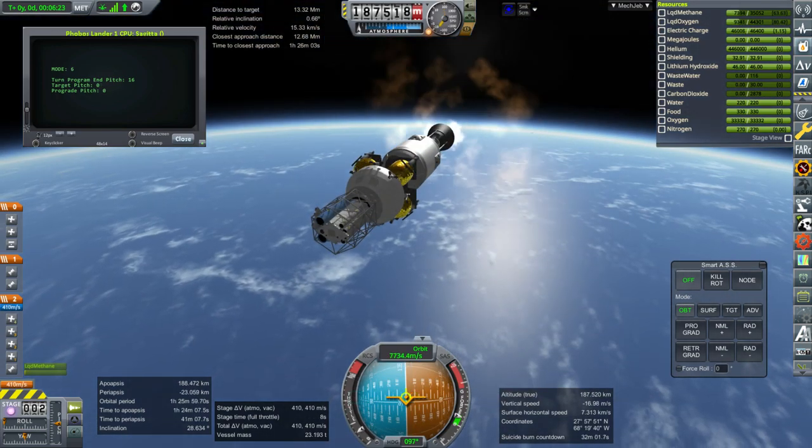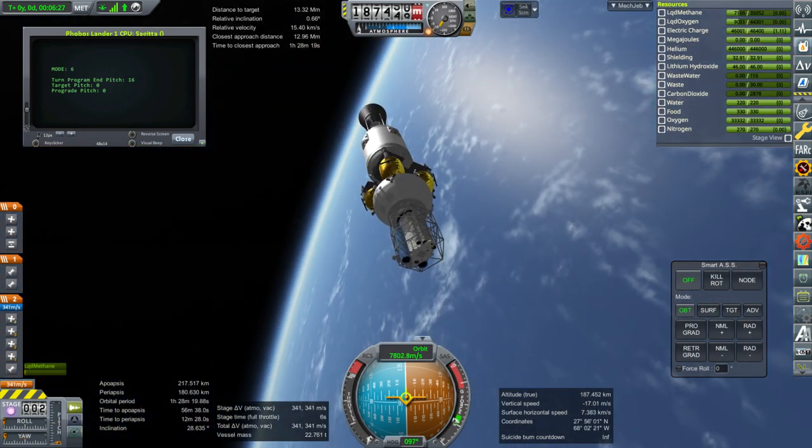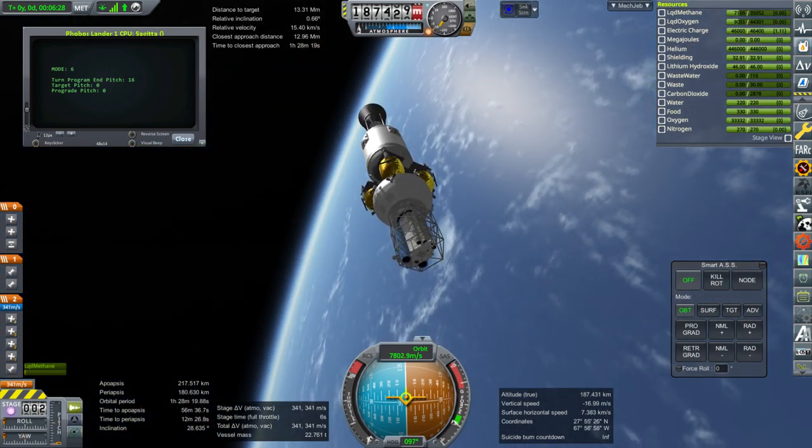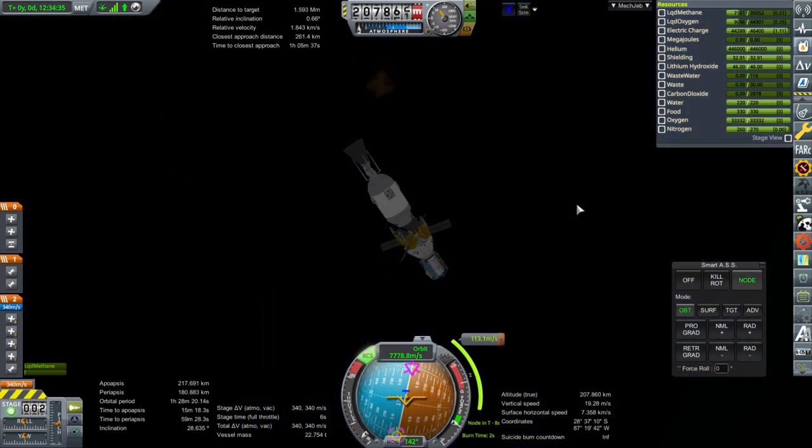You can see a truss adapter there for one of the tugs. We needed one of these adapters on the Mars transfer vehicle — we already have one up there so that tugs can be put into position and used as overdone maneuvering systems.